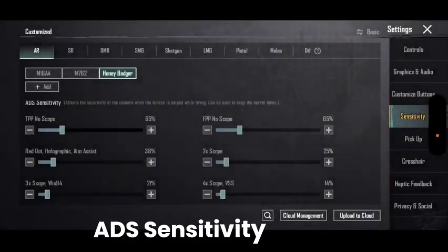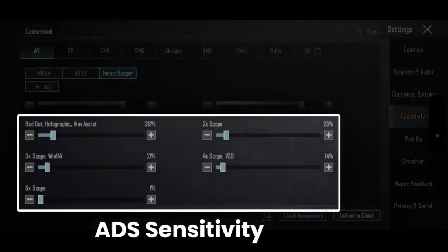The same rules apply if you don't play with gyro. Turn all of your scope sensitivity up in the ADS section.